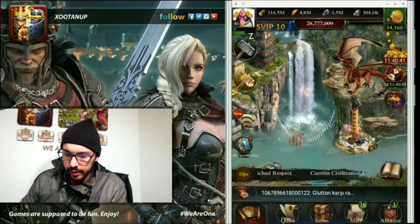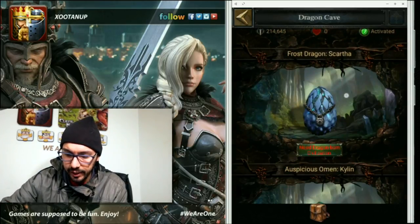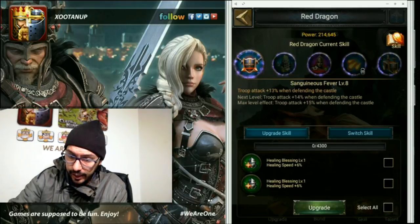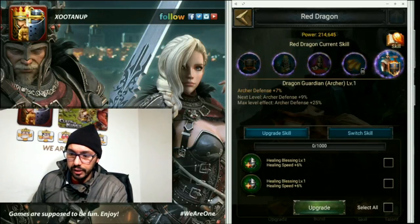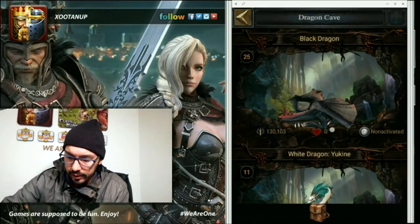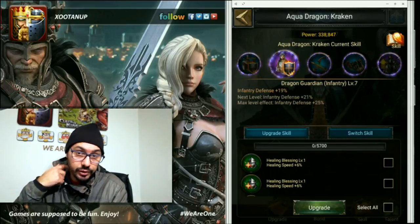As you can see in Blue Castle, he has the black dragon at level 25, the Kraken at level 30, and the red dragon at level 25. He did not unlock the Dragonborn civilization box, so he only has the Yamato dragon available there. For his red dragon, he has skills for troop attack, troop defense, hospital capacity, and archer defense. I'm thinking he should switch to infantry defense - the archer defense is already at 7%.